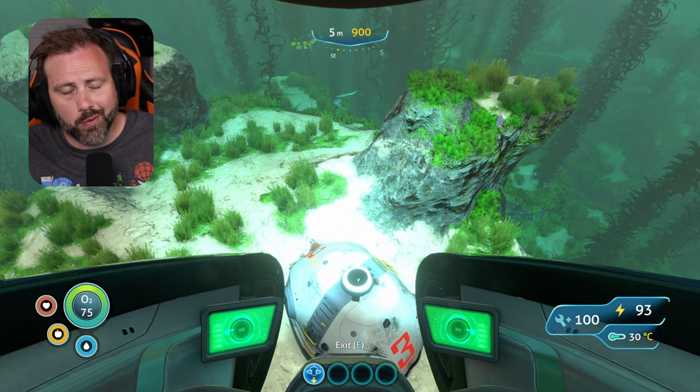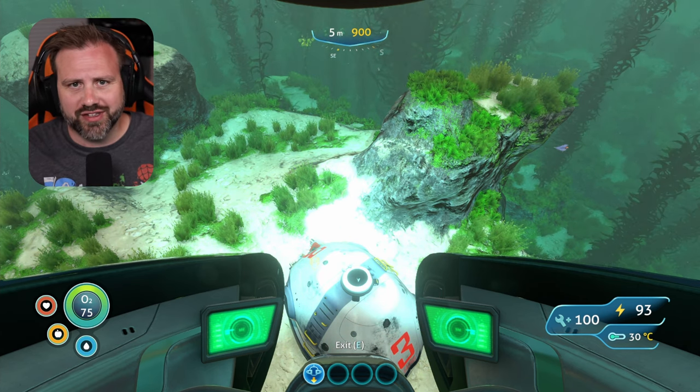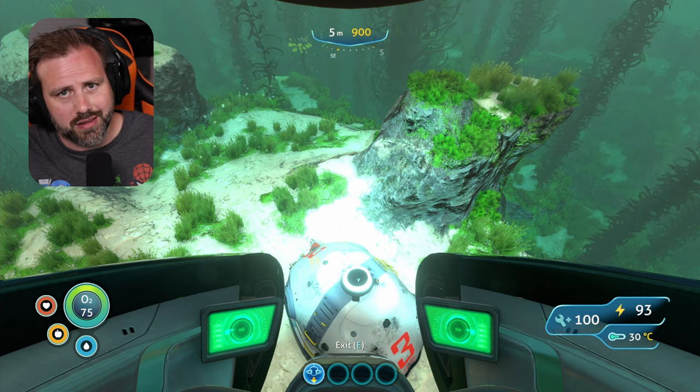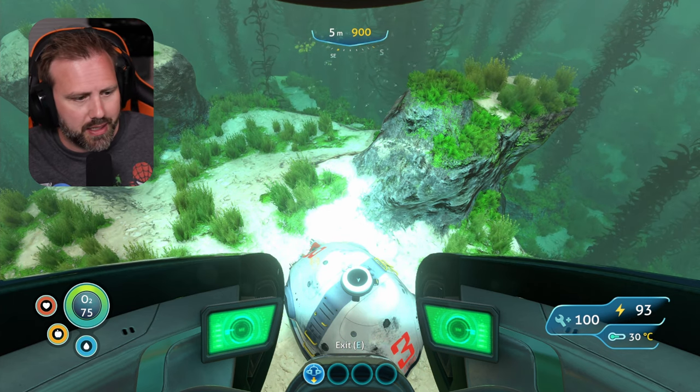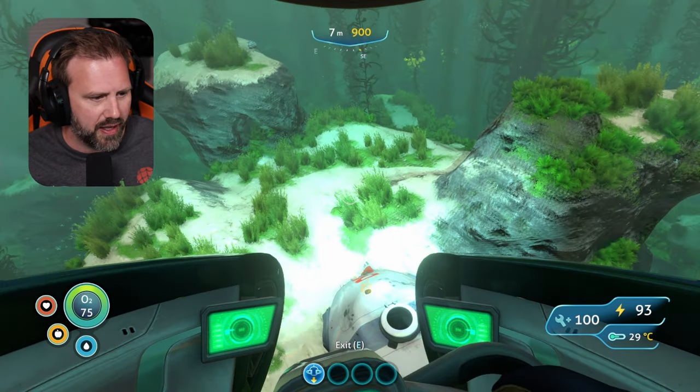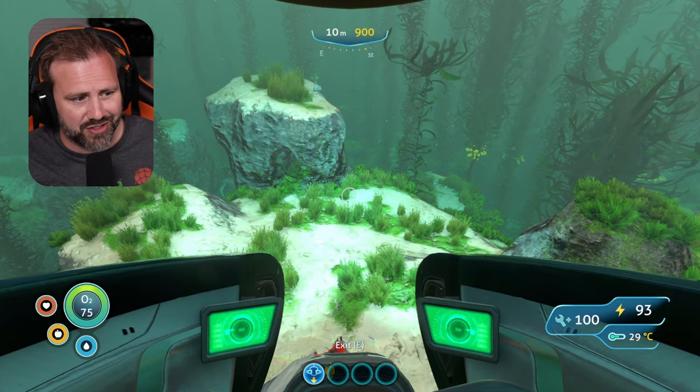Hey guys, welcome! Today we're going to talk about directions to Life Pod 6 in Subnautica. As always, we're starting above Life Pod 3 because it is constant in its location and it should be the first life pod you find.